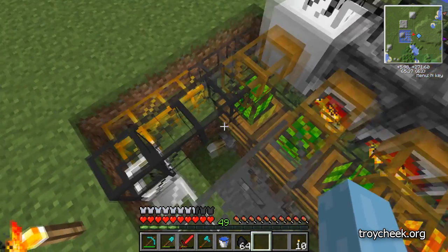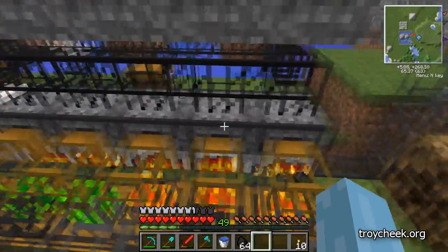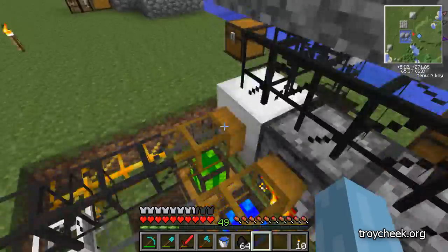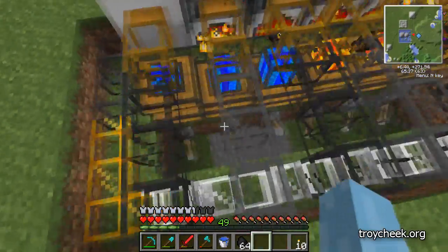So it occurs to me if I remove this automatic unloading part, I can just come through every so often, remove full stacks of coal, and get experience. We're going to turn that into a grinder at some point. For right now though, this is still our automated charcoal factory.